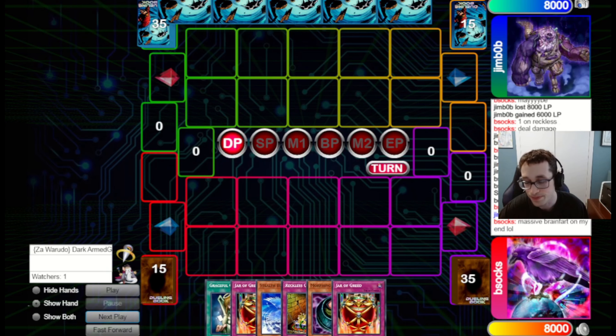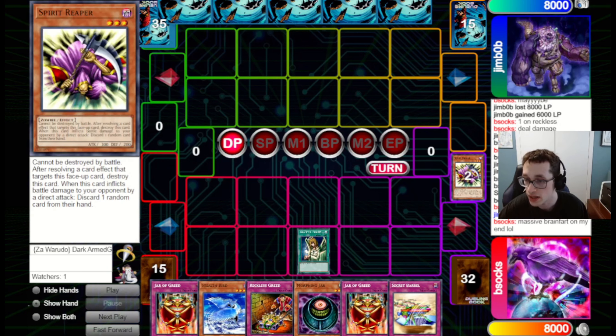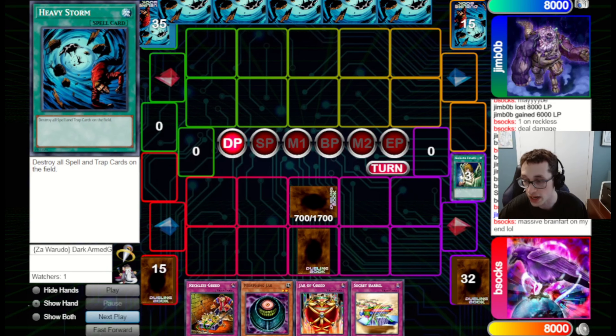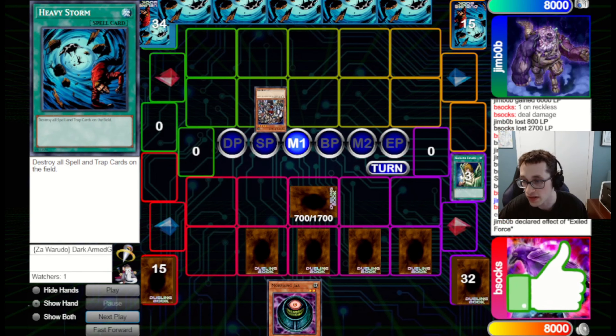We go for Graceful Charity, pitch a Heavy and a Spirit Reaper. We did side into the Stein OTK part of the deck because they saw we were on Chain Burn and can easily side against that. So we set the Stealth Bird. They've got an Exiled Force to deal with that unfortunately, but we go for a Reckless Greed in the End Phase because if they've got Decree, we want to use this to get around it.